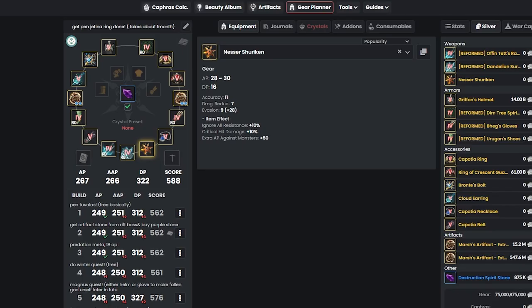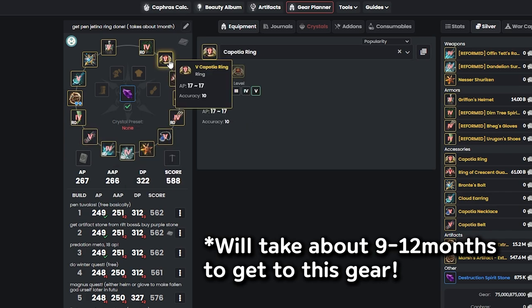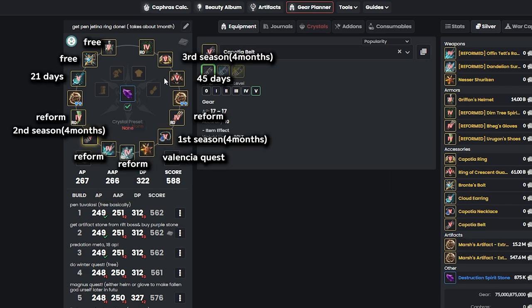If you get three Kaposha necklaces it will take about one year, since you can only get one accessory per season — winter, summer, fall. So getting up to 267 AP and 322 DP from accessories will take about one year.